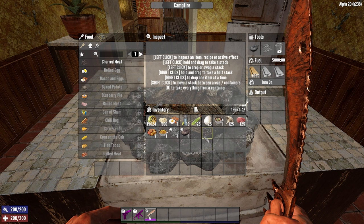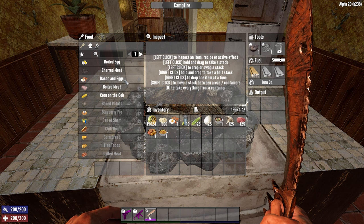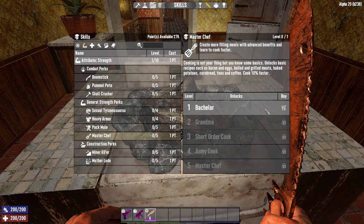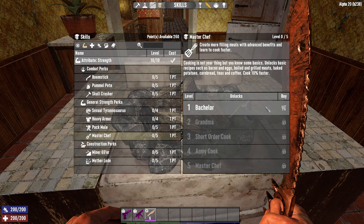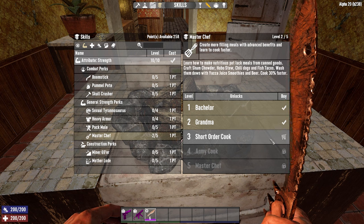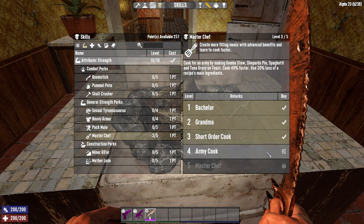Once you've finished harvesting, looting, and buying everything you need, put it all into the campfire. You'll need a cooking pot and a grill as well. Once you have that, you can start making all the recipes. Before you can make everything, I recommend putting points into Master Chef. Master Chef gives you access to more ingredients and more food. One point in Bachelor helps you make bacon and eggs, the second unlocks stews like meat stew and vegetable stew, and after that you unlock Sham Chowder, Hobo Stew, chili dogs, fish tacos, and the best ones: tuna gravy, shepherd's pie, gumbo stew, and spaghetti.